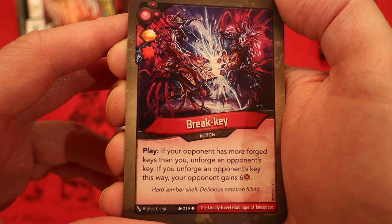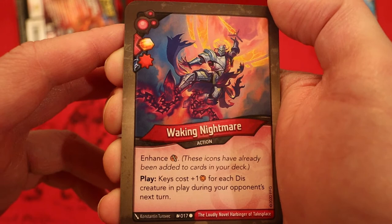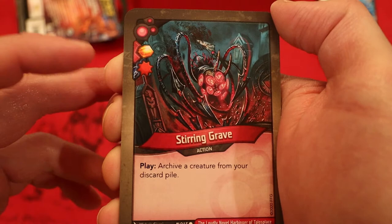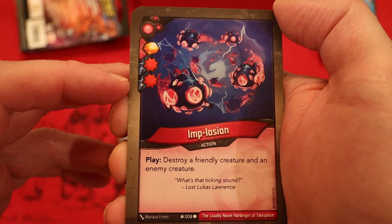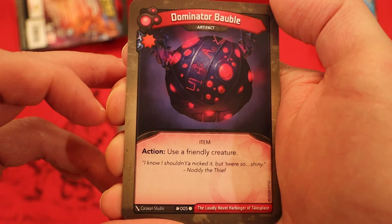Break Key — amber never — you play it with a damage pip: if your opponent has more forged keys than you, unforge an opponent's key; if you unforge a key this way, your opponent gains six amber. Waking Nightmare — amber pip with a damage pip, enhanced capture pip: keys cost plus one amber for each Dis creature in play during your opponent's next turn. Stirring Grave — amber pip, damage pip: archive a card from your discard pile. Implosion — amber pip, damage/damage: destroy a friendly creature and an enemy creature. Drekker — four power: damage dealt to Drekker's neighbors during fights is also dealt to Drekker. Reap: steal an amber. Dominator Bobble — artifact, damage action: use a friendly creature.